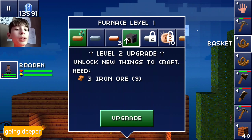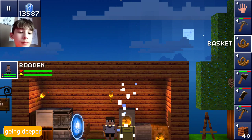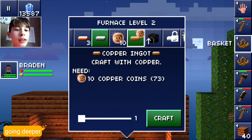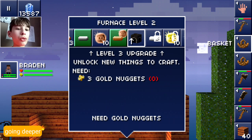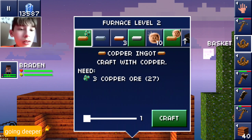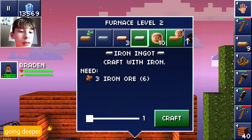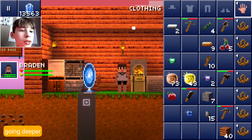With the iron, yes - we can upgrade our furnace! With this upgrade we can make iron ingots, ten copper coins, copper ingots from the copper coins, and the further upgrade which needs three gold nuggets. I'm just going to make some copper ingots and two iron ingots. Got some pretty good stuff.